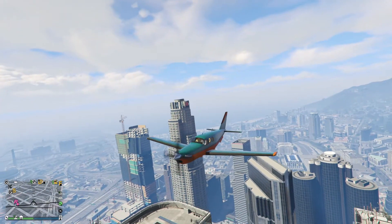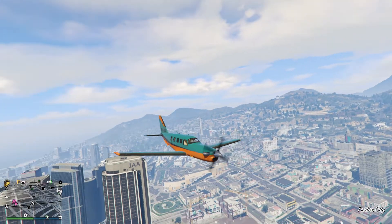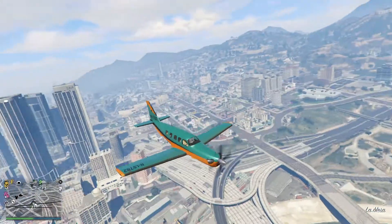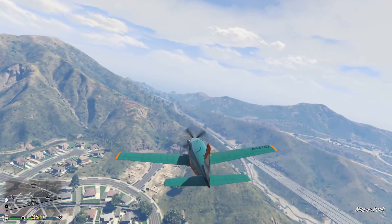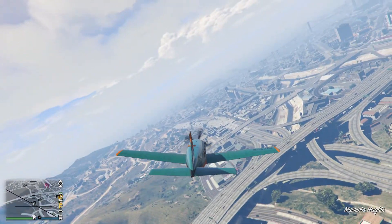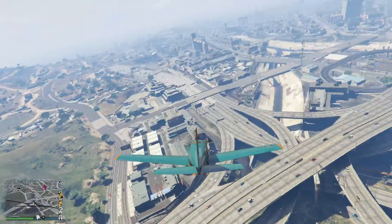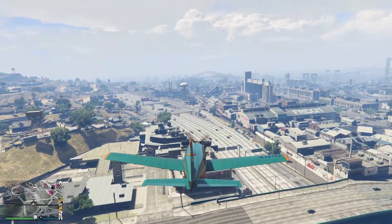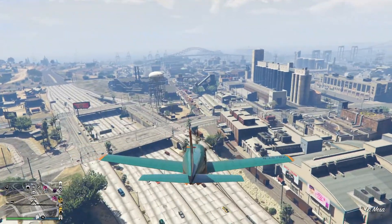It'll get you across the map and you can fit five people in it — that's a bonus if you're looking for a five-seater. It's culturally significant because it appears in a lot of the heists — the Prison Break heist and also the famous Cayo Perico heist. For that reason you might want to purchase one, just in case you miss flying it during the setups. Most people probably won't, but it's more for collectors who want to reminisce about the Vellum.